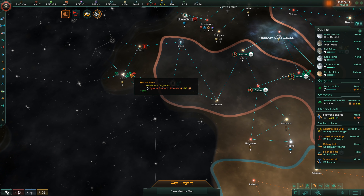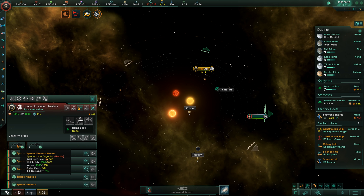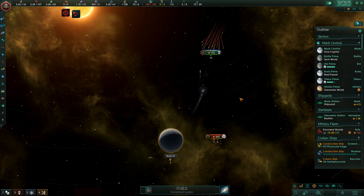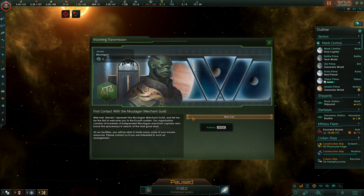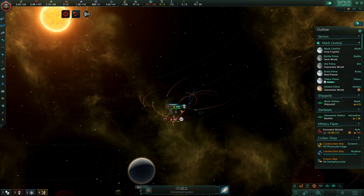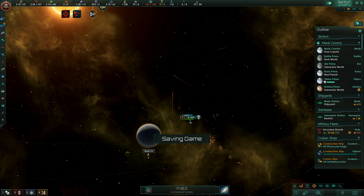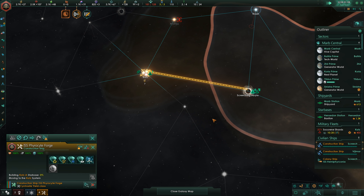I need that scientist to get out of there first. Let's get rid of these space amoeba hunters. I'll probably lose a few corvettes but I need to clear the way. We met what looks like another AI — actually, that's a merchant guild, not an actual empire. Almost done — I lost two... three... five corvettes total. Yeah, it could have been worse. Now we need to claim the system and then actually colonize the planet.